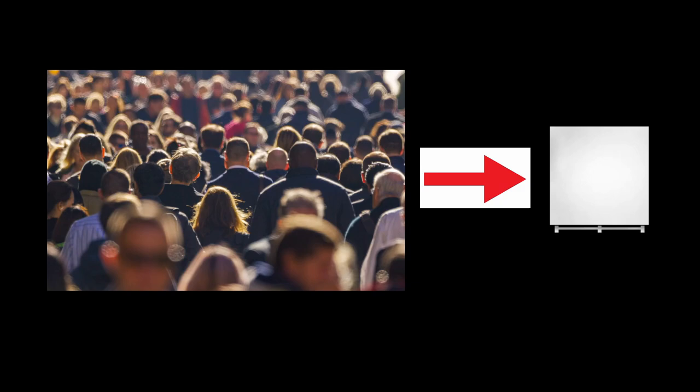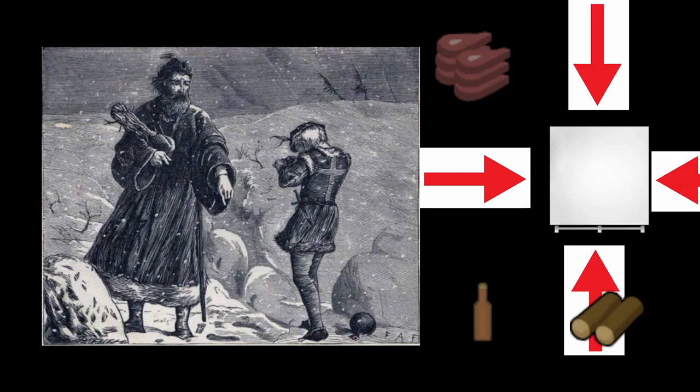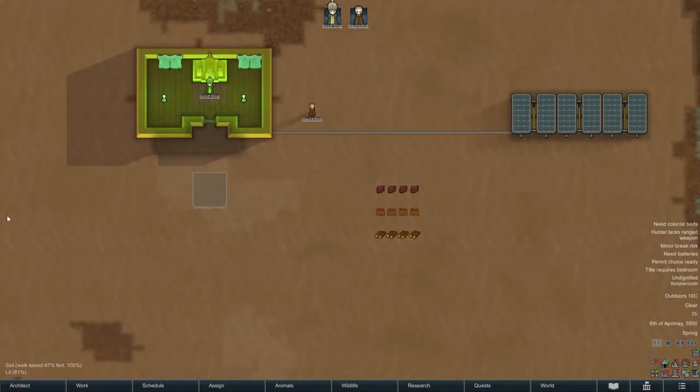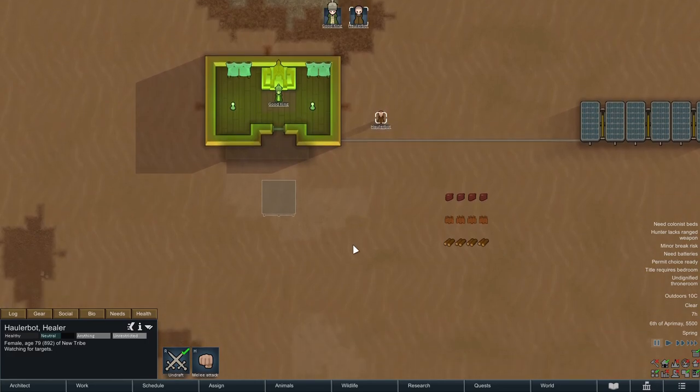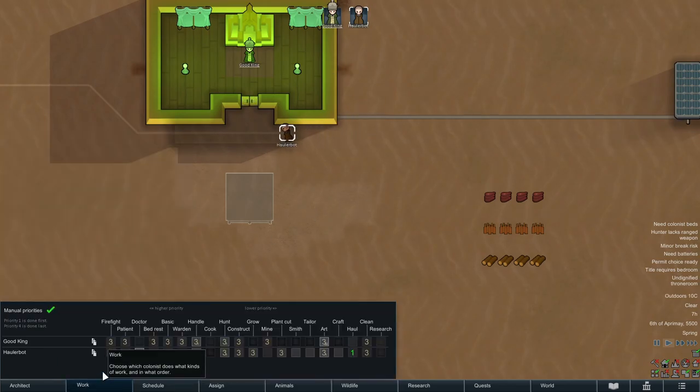Number eight: queuing colonist jobs. Generally speaking, RimWorld pawns function autonomously — you assign tasks in the abstract and some unspecified colonist gets to work, following the arcane system of the work tab and proximity. But what if you want that table made now, regardless of whatever other tasks the colonists have to do? You can override the automatic work queue by selecting a colonist, right-clicking on the blueprint, and ordering them to get to work. A colonist will only accept their assignment if they're set to do the relevant job on the work tab.